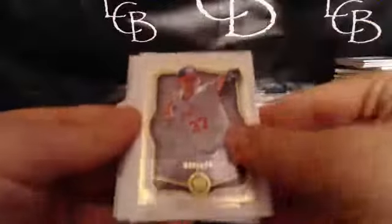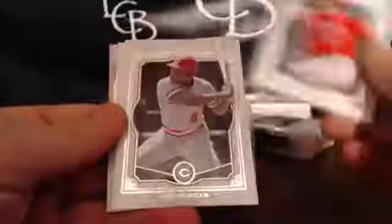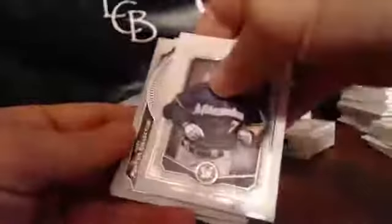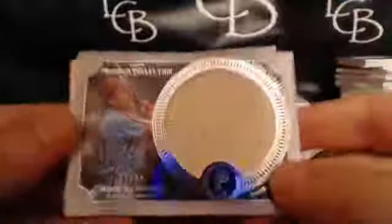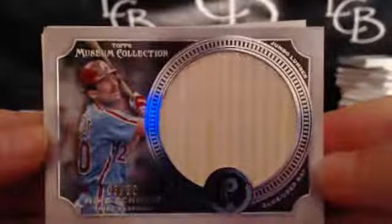This looks interesting — I think it's a bat piece. Strasburg, Pujols, Joe Morgan, Norichika — that's like the 45th of him we've gotten. And for the Phillies, Dale hits again — Michael Jack Schmidt, 3 out of 30. Dale with his third Phillies hit.